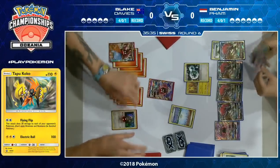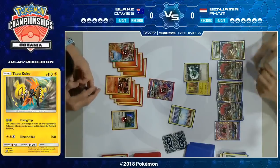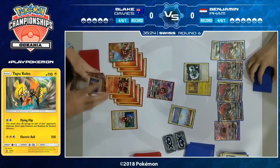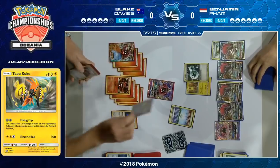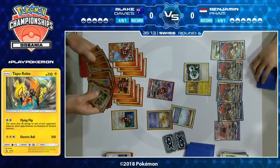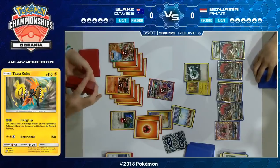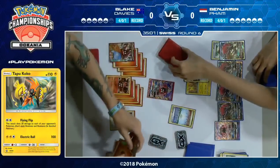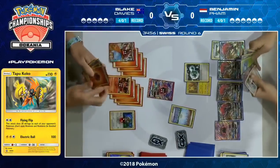There's no easy choice for Blake in that situation. I actually like keeping Instruct around — Volcanion can be very weak in the late game against N, so having Oranguru to Instruct later on is going to be a big deal. He knows that the other Volcanion EX is more of a liability than it's worth — it'll have 40 damage on it and he'll probably have to power up a different one anyway. I like dumping that Volcanion EX to the Parallel City, but excellent play from Benjamin forcing his opponent into that tough decision.